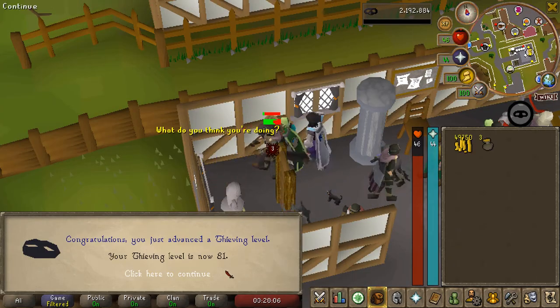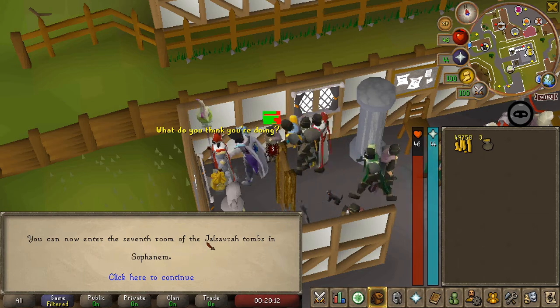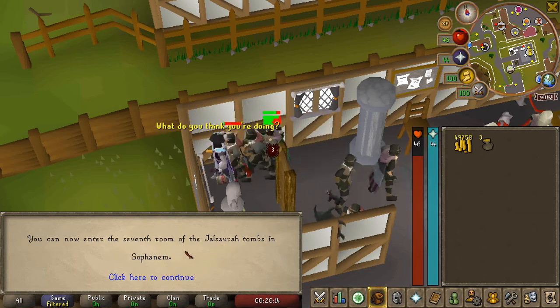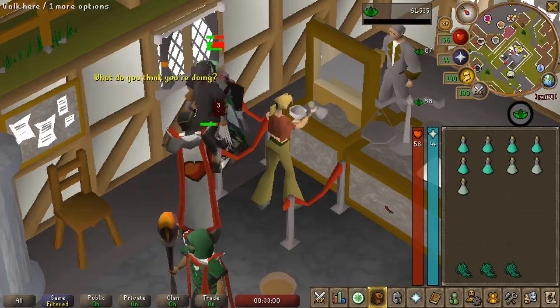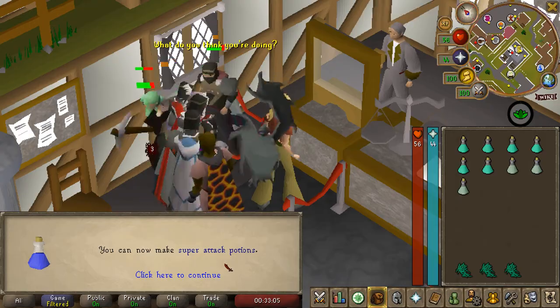61 Thieving coming in - we now have access to the second highest room in Pyramid Plunder. And there is 45 Herblore achieved. We can now make super attack potions.